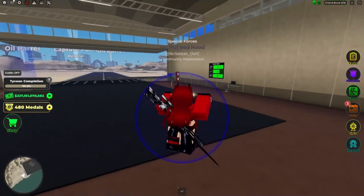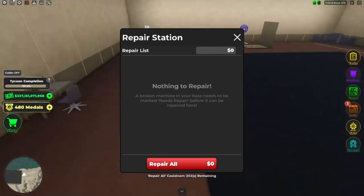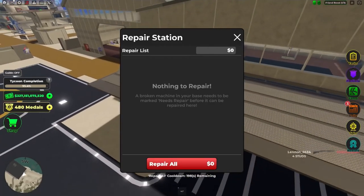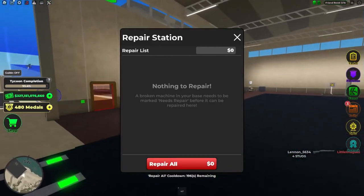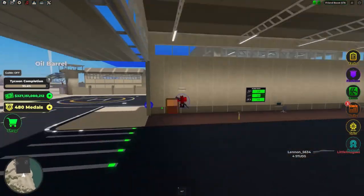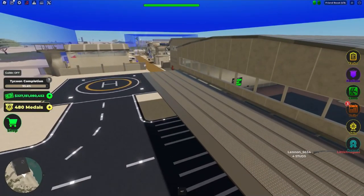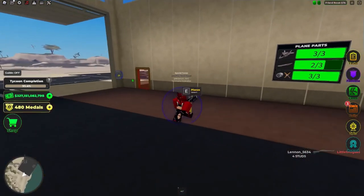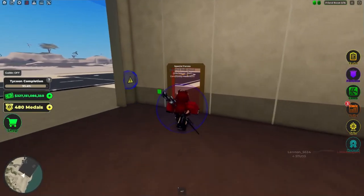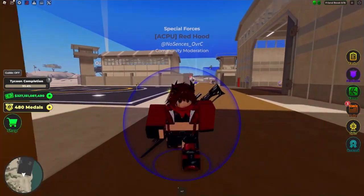I wish the repair menu actually fully worked so I didn't have to manually repair the gate, and the cameras. But either way, it's still nice — it does repair the shield, so you can repair the shield, but you still have to manually turn it on from the bunker or from the shield generator. That's fine though.